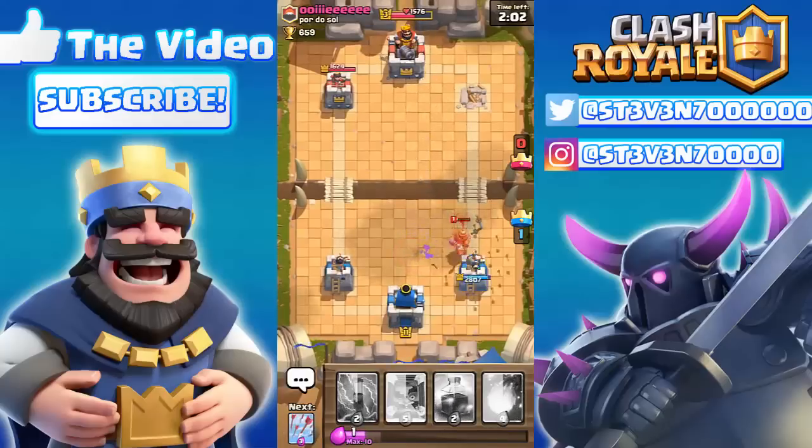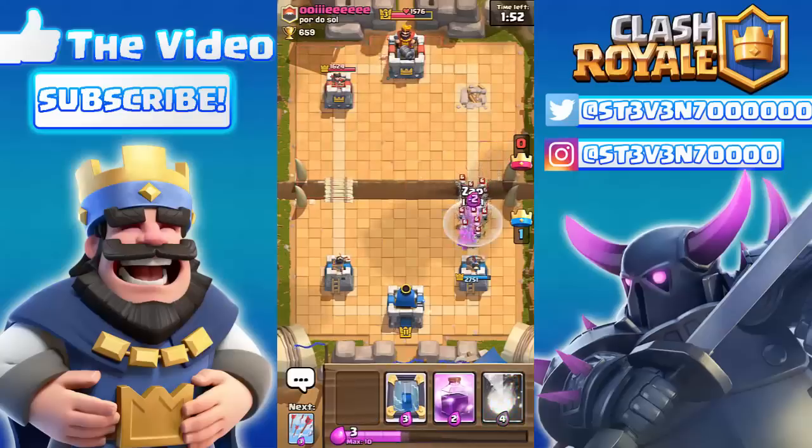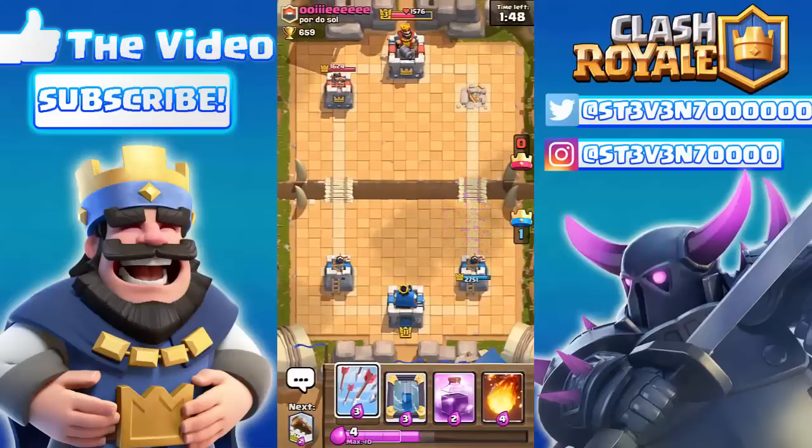His prince isn't gonna do anything to my tower — it's only level one and my towers are level 11. Here comes the skarmy; we're just gonna zap all of that out so it can't get to our tower. We just have to drop a few more electro wizards on this king tower, and we'll cycle through with the fireball and drop a log there too.